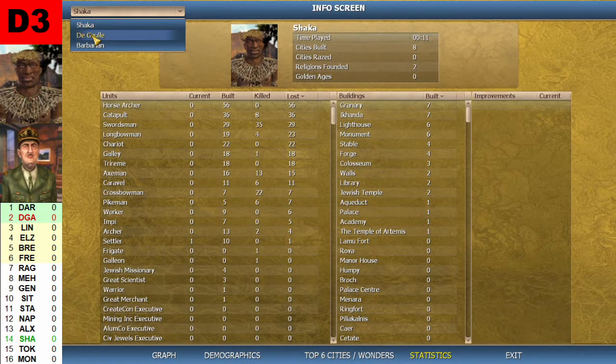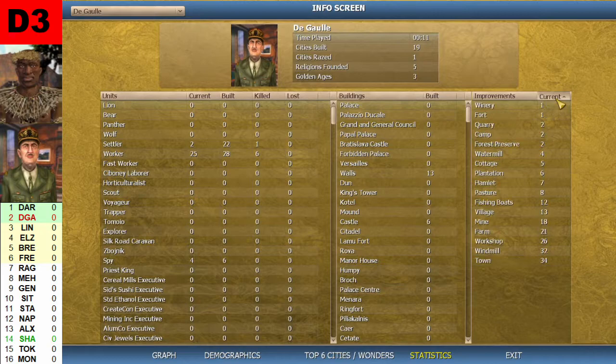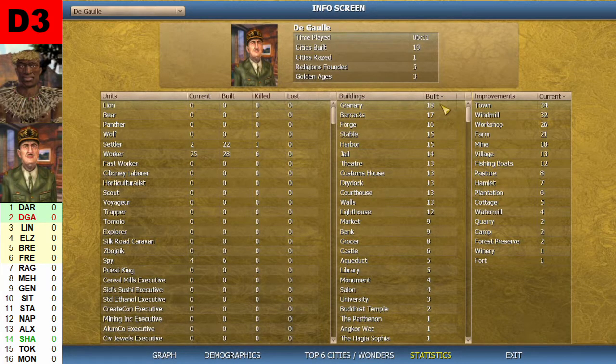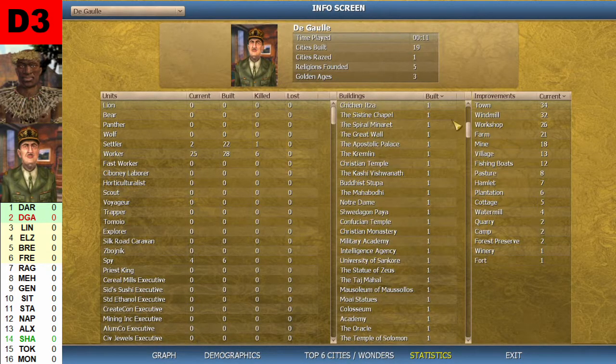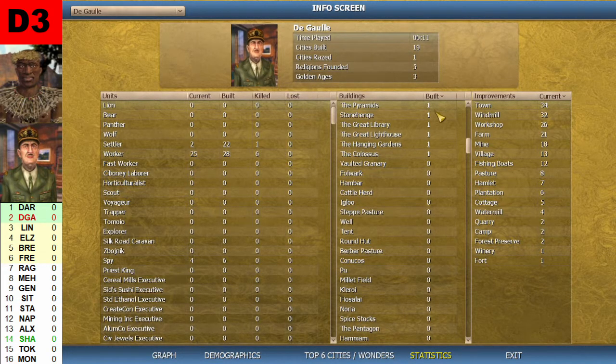Looking at the Gaulle: nineteen cities built, he razed one, five founded religions, three golden ages, currently thirty-four towns, thirty-two windmills, twenty-six workshops. He built eighteen granaries, seventeen barracks, all the way down to the Parthenon, Angkor Wat, and Hagia Sophia. He also built the Sistine Chapel, Apostolic Palace, Kremlin, Notre Dame, University of Sankore, Taj Mahal. And the Oracle, the Pyramids, Stonehenge, Great Library, Great Lighthouse, Hanging Gardens, and the Colossus, which was important. Currently he has fifty-six longbowmen, forty-seven grenadiers, thirty-six musketeers, and a great spy he hasn't used for anything.